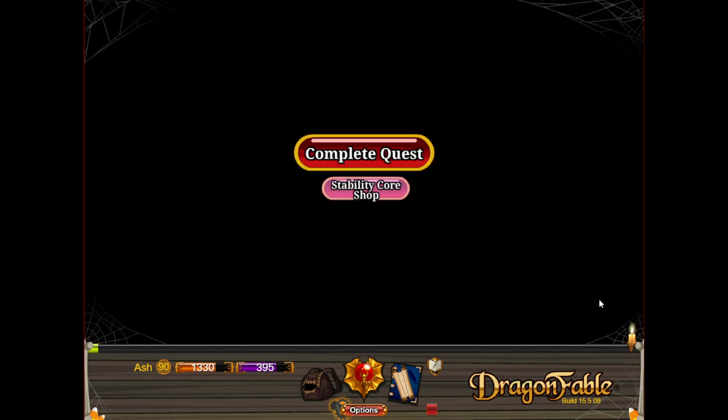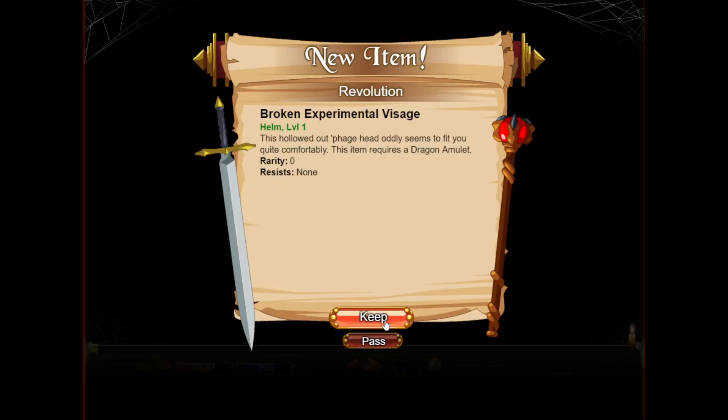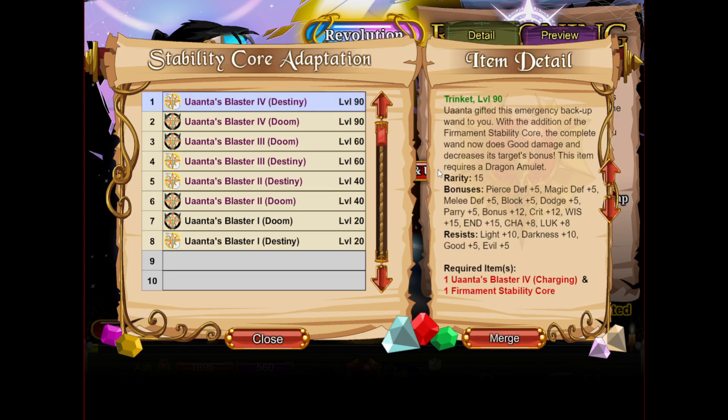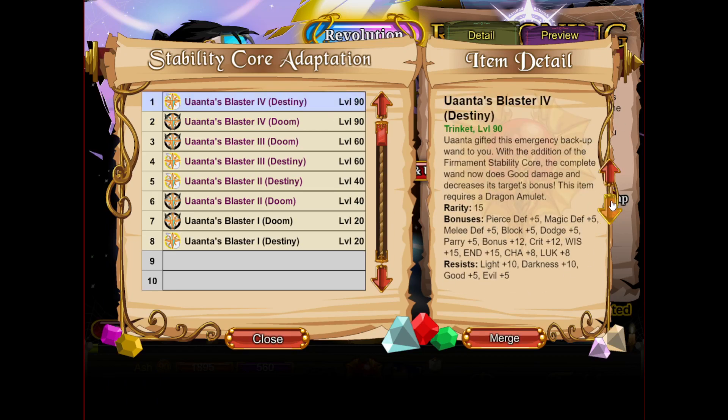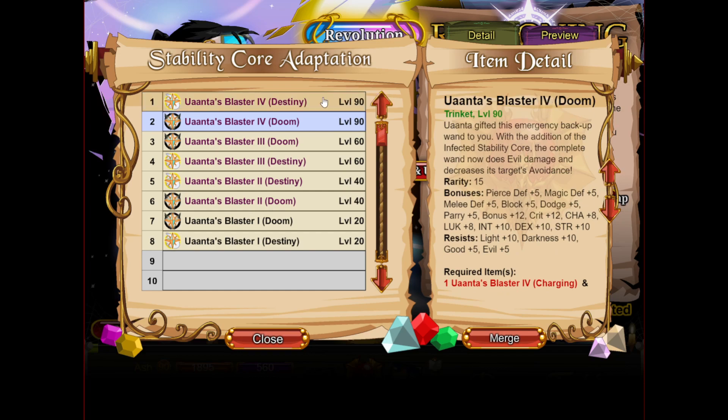So after you win the fight, we're going to go to the Stability Core Shop, and the core in here is going to be different depending on who you side with. If you side with Notha, you'll see the Infected Stability Core. If you side with Uaanta, you will see the Firmament Stability Core. After you buy that, we're going to complete the quest. Then you're going to go to Blaster Config and upgrade into the respective trinket. If you have the Infected Stability Core you'll get your Blaster Doom; if you have the Firmament Stability Core, you'll have your Blaster Destiny.